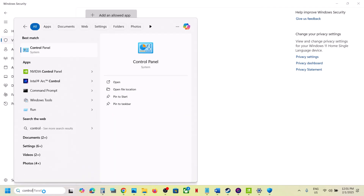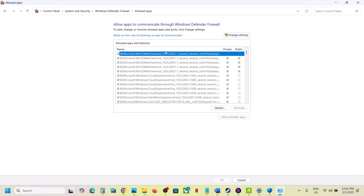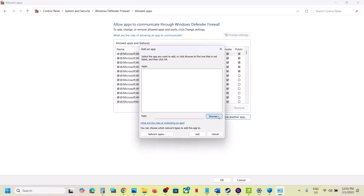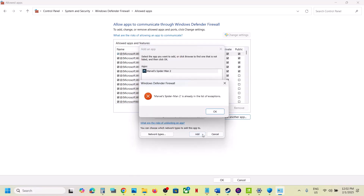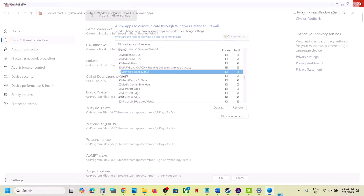Open Control Panel, go to System and Security, then Windows Defender Firewall. Click 'Allow an app or feature through Windows Defender Firewall,' click Change Settings, then Allow Another App. Click Browse, go to the game installation folder, select the game exe file, click Open, then click Add. Once the game is added, launch the game and check.